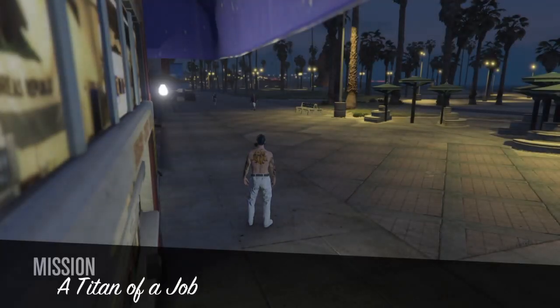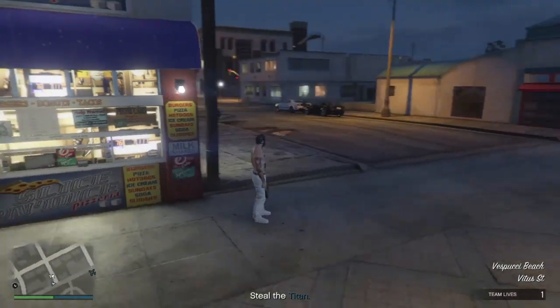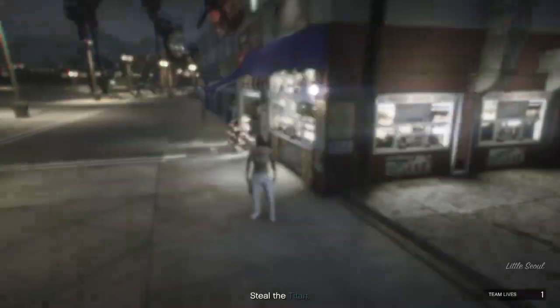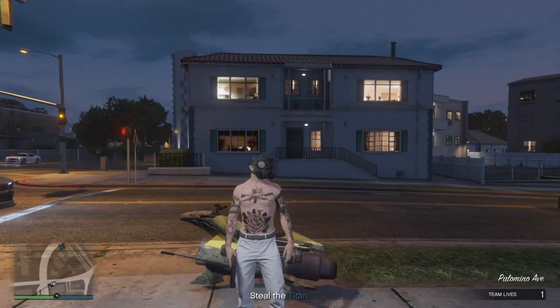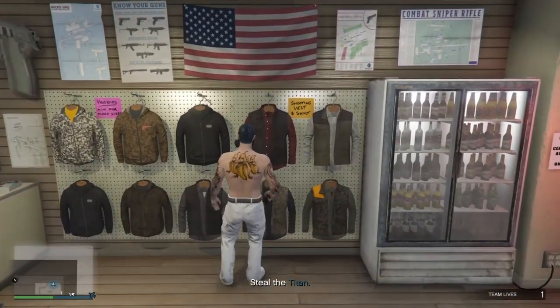Once you guys load in, just start right away and keep waiting until you load in. Once you guys load in you should have no carrier. If you have no carrier, it works. Once you do that, just head over to the gun shop. I'll see you guys there.